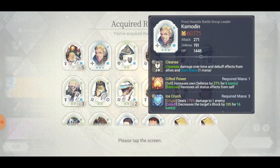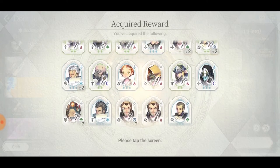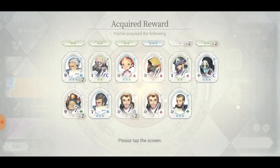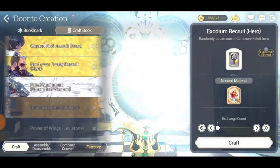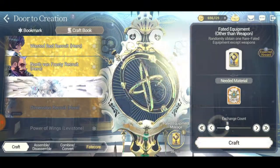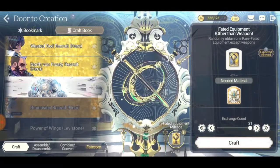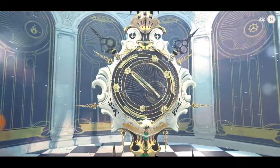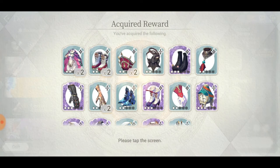This guy is in the hero selection. Do we get anything that I didn't have before? Most likely no. But we still have a hundred of these, so I got a lot of stuff here - which is good. We can actually exploit the Door of Creation for a bit longer.